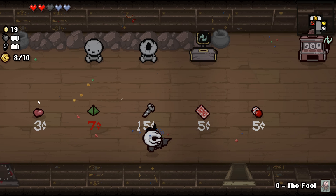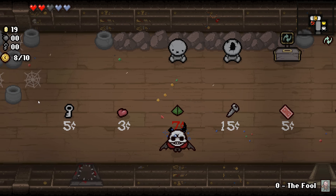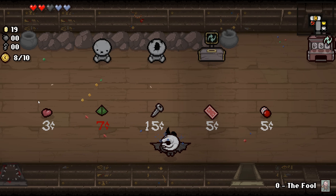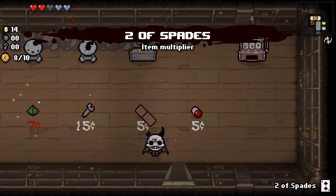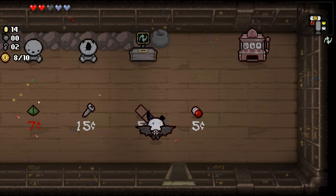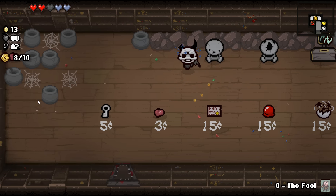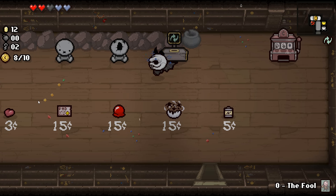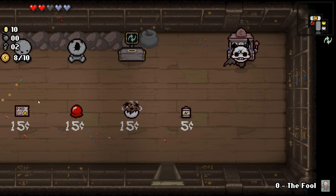There's nothing in there, and in the shop — something just fell on the floor. There's a red heart up there. We could do the D4 which would re-roll our entire build; I'm not sure if I want to do that. Two of Spades — that would double our keys. Maybe we should re-roll what's in the shop. We got 13 coins, not a lot of super useful stuff here.